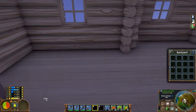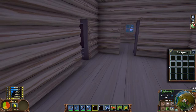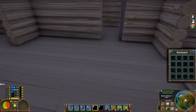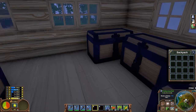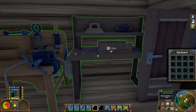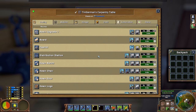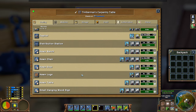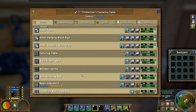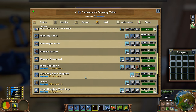Here I want to make the kitchen area. This will be the bathroom, this will be the bedroom, and this will be the general area. In order to make furniture, let's start with the carpentry table. In here we can make benches, chairs, tables, and also a bed - we're going to need some plant fiber for that. We can also make an icebox for the kitchen.